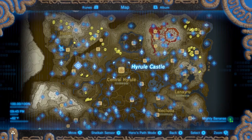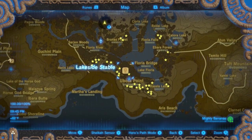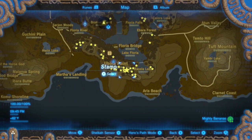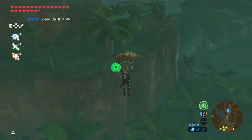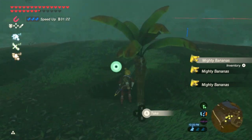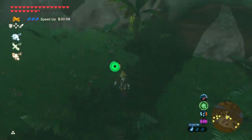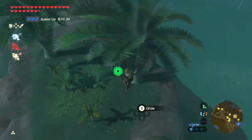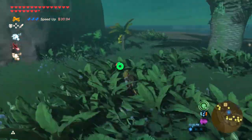The next place is in the Farin region, just south of the lakeside stable up on Huboto point. You can go to the Farin tower and just jump south. Use the sensor and you can probably get about 80 bananas.